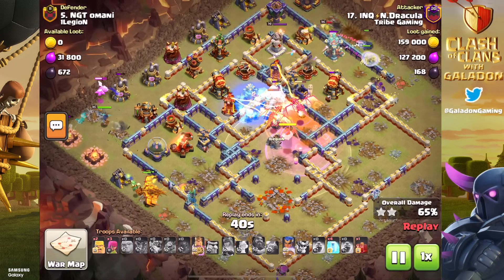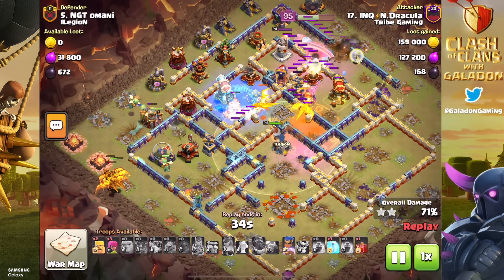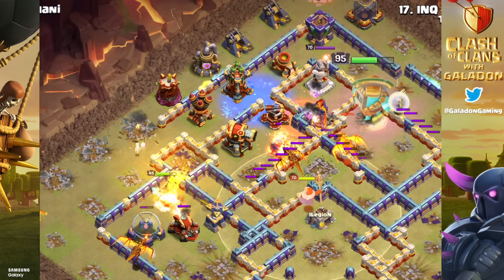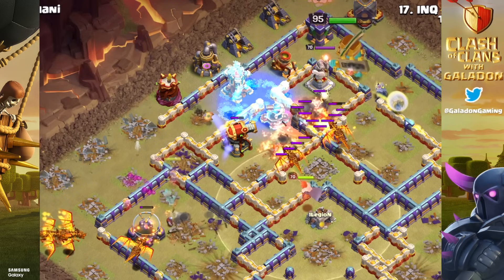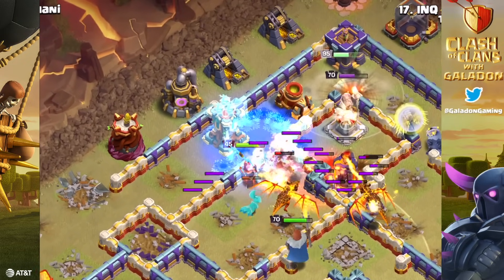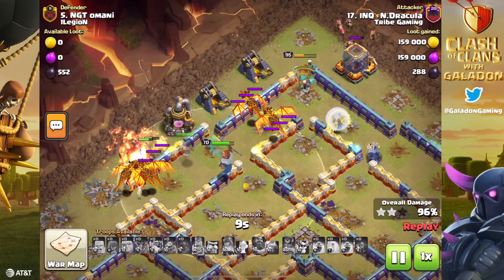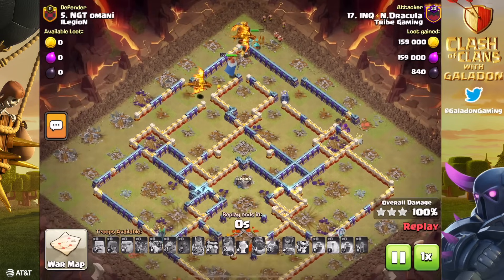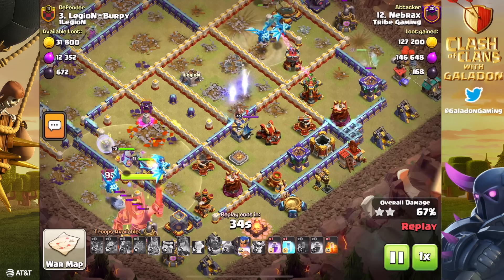I'm telling you, this hero equipment is underrated. Everyone is talking about the Vamp Stash, the Giant Gauntlet, the Frozen Arrow, the Fireball for the Grand Warden — but the Royal Champion's Haste Vial is crazy, especially combined with the Spirit Fox. Late in the attack, freeze the frame — there she is on the lower left. The Seeking Shield activates, she moves on to the Ricochet Cannon, annihilates it, onto the Expo, annihilates that, then on to the Archer Tower. It almost looks comical how fast she goes through defenses. These are professionally executed attacks by Tribe, and perhaps the rest of us should be following suit.